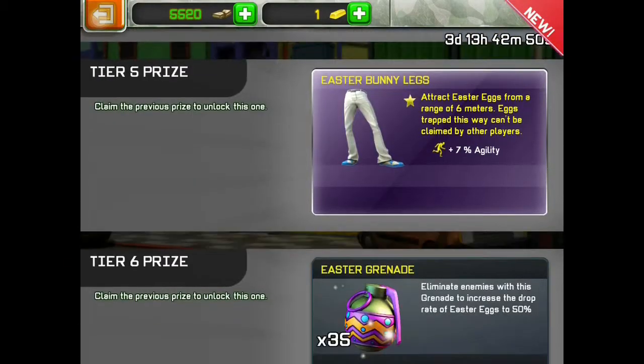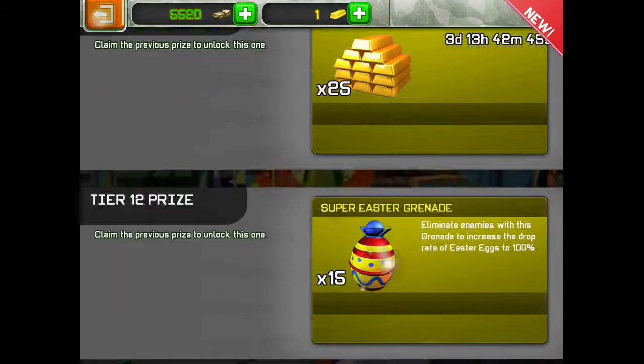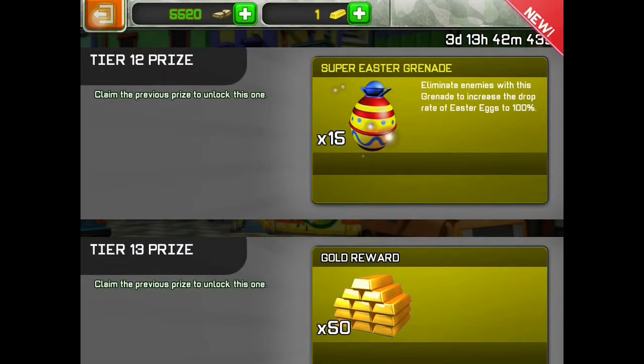Then Easter grenade, Easter bunny legs, Easter grenade, Easter bunny vest, Easter grenade, 25 gold, super Easter grenade, and a gold reward.